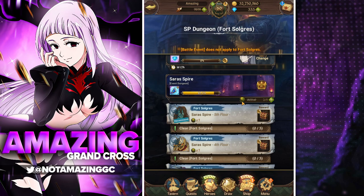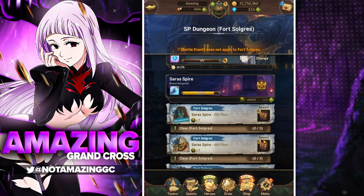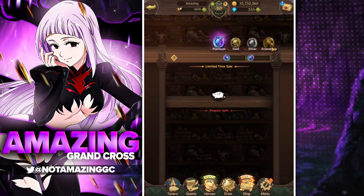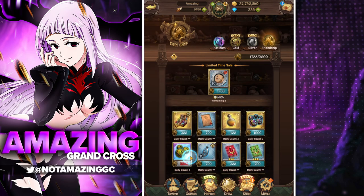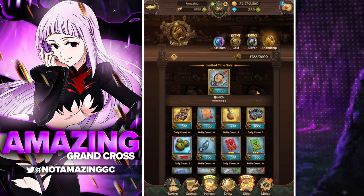You might be wondering where to get the event dungeon keys. You're able to get these by waiting eight hours, or you can get the event dungeon key bundles. If you go to the coin shop and then the friendship coin shop, every single day if you get 2,000 friendship coins you can get one event dungeon key bundle, which will most likely get you about one SSR pendant every two bundles at the very least.